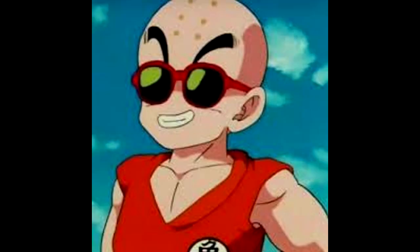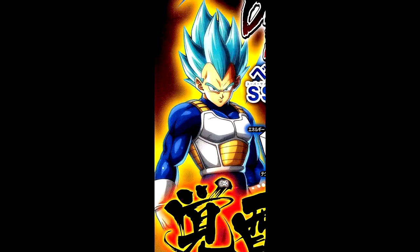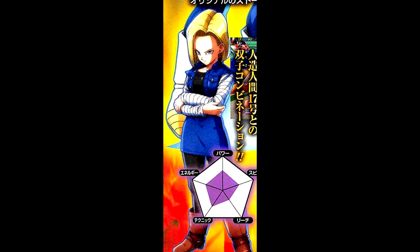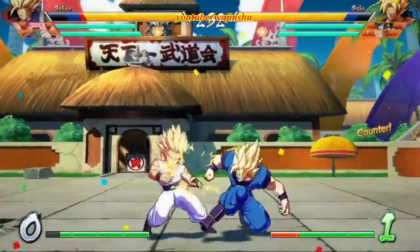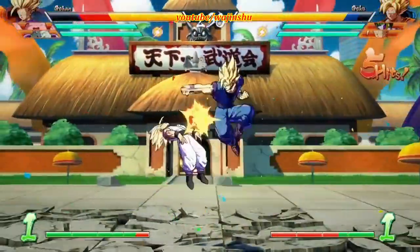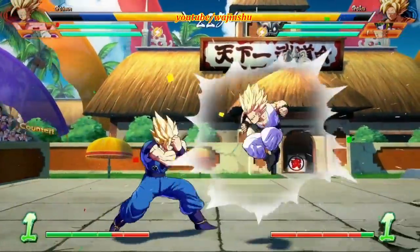Well, two of them actually aren't new per se. The four new characters for today are Super Saiyan Blue Goku, Super Saiyan Blue Vegeta, Android 18, and Android 16. In my opinion, these choices are all logical, but also a bit confusing at the same time. Let's start with those Blue Super Saiyans.